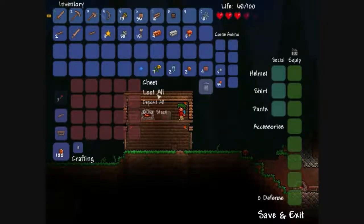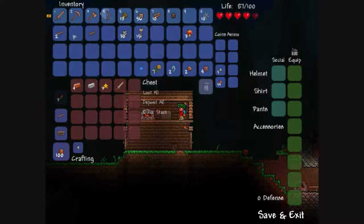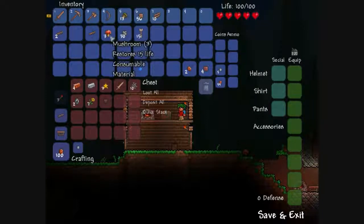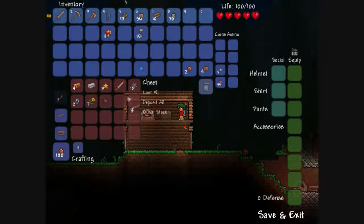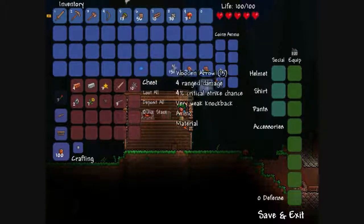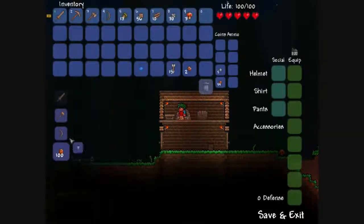Now I got a chest. Okay, what am I not really using? This can go in there. These can definitely go in there. I don't even use this. I'll use those. Lens. Sunflowers. I'll need those. I might need those cause it's food. And I'll definitely need arrows — put those down there. I don't need my clay.